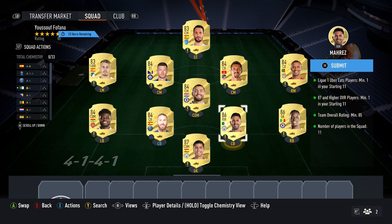Next up, you want to pick up two 86 cards, which are currently going for around 13,500 to 14,000 coins each. Just pick up the two cheapest ones you can find — Mendy and Maras are currently the two cheapest ones.